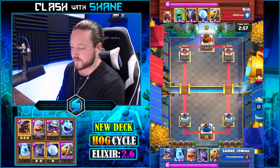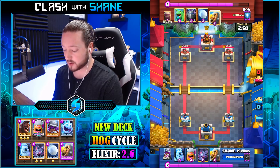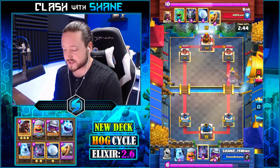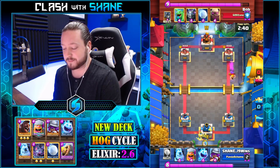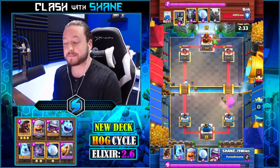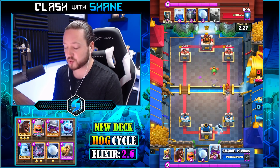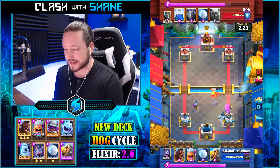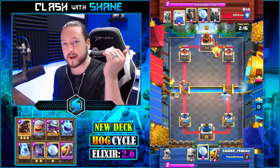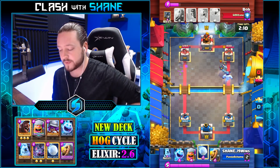One more replay — facing off against Bob the Builder, who is rocking golem beatdown. This is a good replay to share especially because golem beatdown can be very hard for fast cycle decks — they just ignore your pressure, get that golem push going, and it's hard to stop. He has a lightning spell in there which destroys the lumberjack and musketeer. Seeing the baby dragon and guards, I was initially expecting a royal giant, which is why I went musketeer left lane.